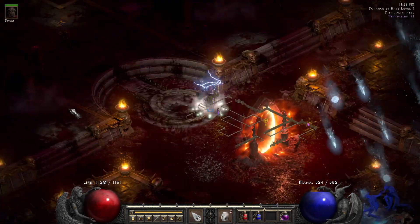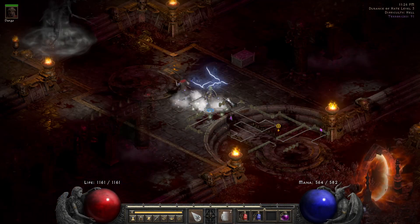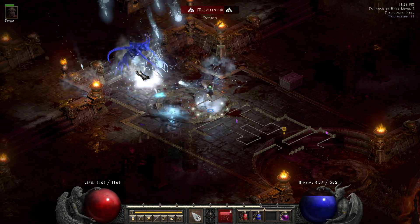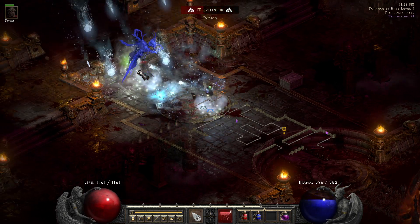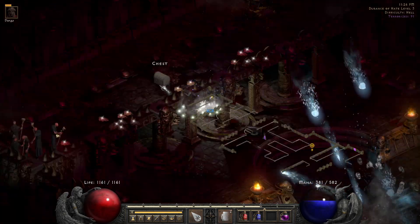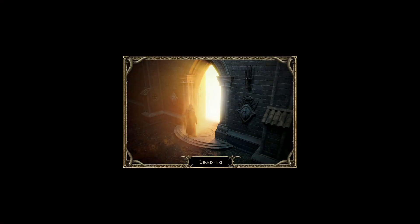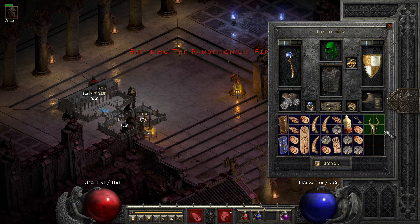I want to show you how I got Guillaume's Face, a set item winged helm. It gives you 35% crushing blow, which makes it a popular armor for your mercenary. This helm gives you 35% crushing blow.